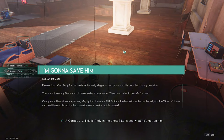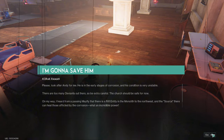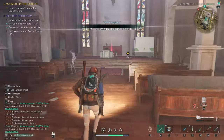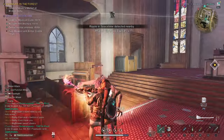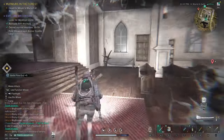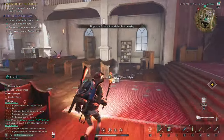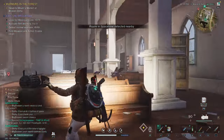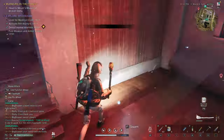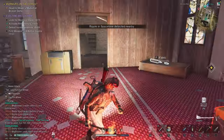We found who we needed, but they seem very dead. There's a letter with them - let's read it. By Korak Ramen: please look after Andy for me. He is in the early stages of corrosion and his condition is fairly unstable. There are too many deviants out there, so be extra careful. The church should be safe for now. On my way, I heard from a passing Mayfly that there is a rift entry in the monolith to the north-east, and the source there can heal those afflicted by the corrosion. What an incredible power.